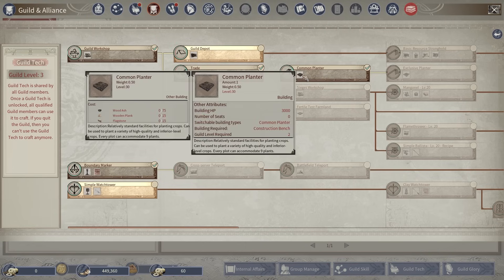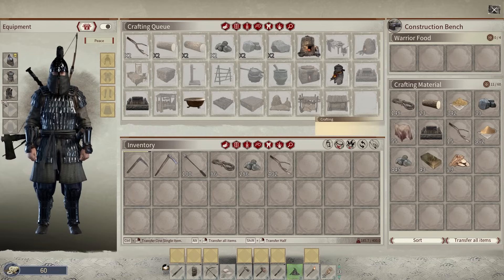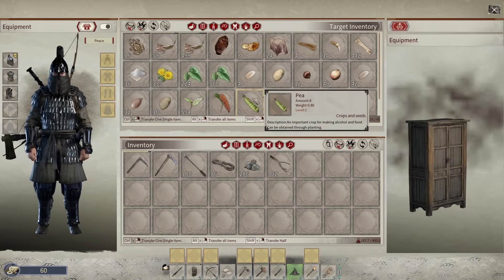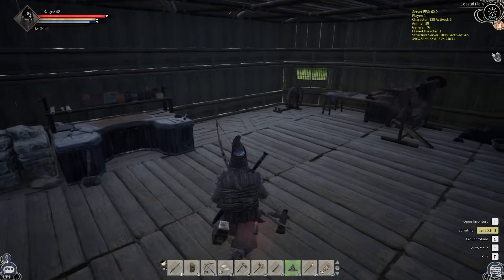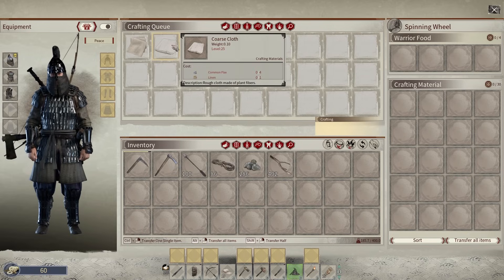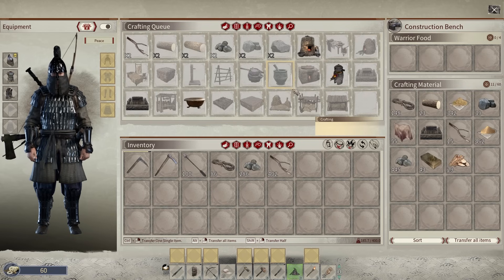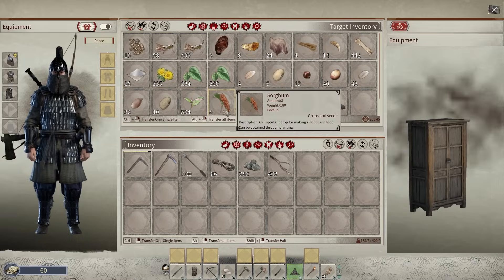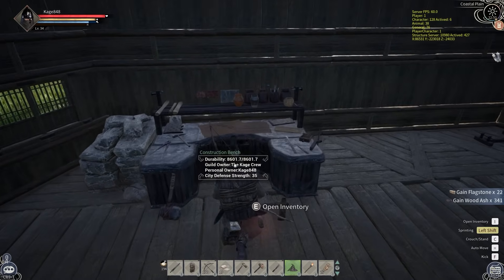The common planter is made inside the construction bench. So we're going to come in here and take a look. Low quality crops go in the crude planter, common goes in the common one, and I need to grow some common stuff because I need coarse cloth, and I need common flax for that. We're going to need wood, ash, and flagstone. I believe we have a lot of that — wood ash right here, flagstone right here — let's make as many of these as we can.